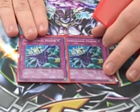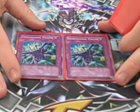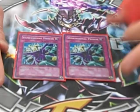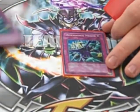Dimensional Prison — another way to get rid of their big monsters since they have to attack into me eventually. The problem with it is it's easily destroyed and not chainable, but right now it's working, it's good.